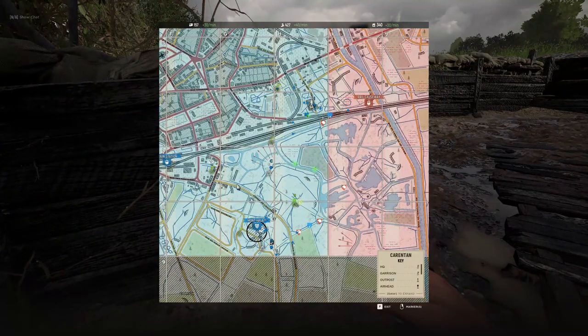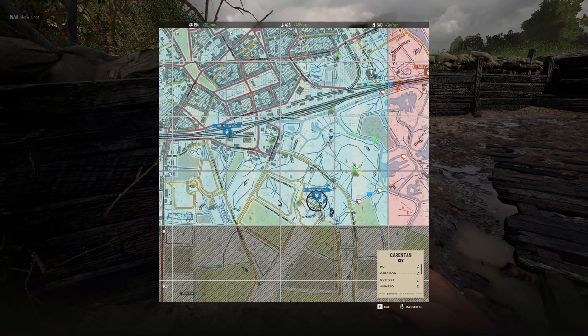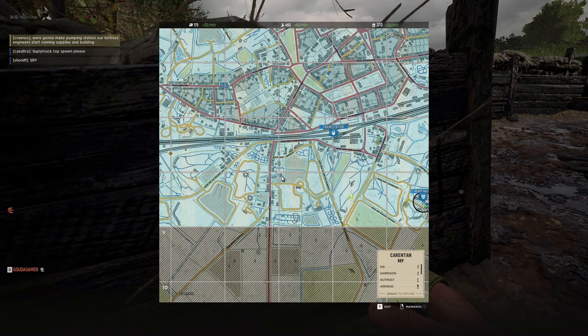We didn't have many defensive positions around Mont-Helais. We needed at least a backup garrison, so I decided to ask the commander for supplies. 'Yeah, can you drop some supplies there?' — 'Yeah, just grab the supply truck that's at the middle spawn.' Can you grab the supply truck, Daan? There's one at center spawn — you can build them all at once.